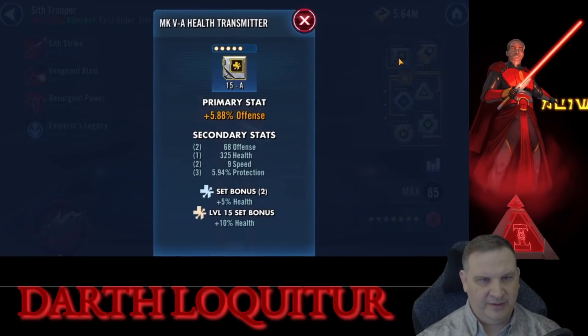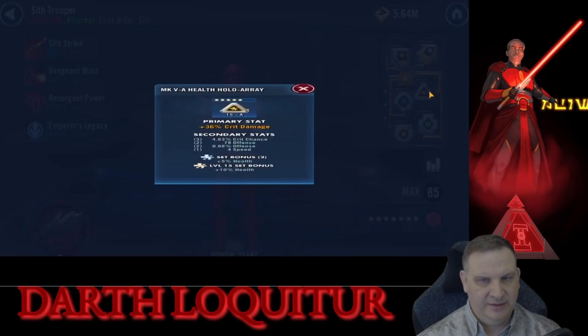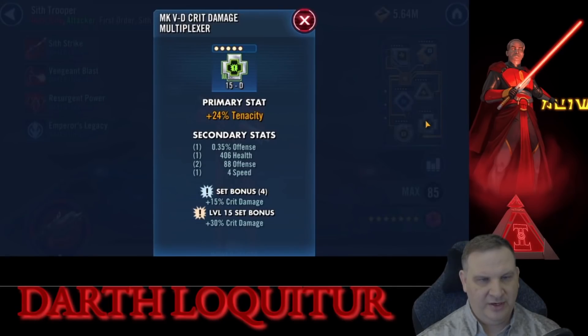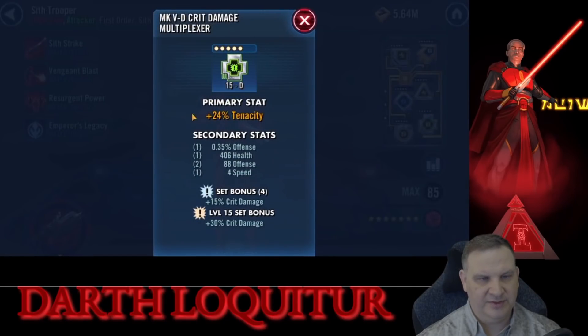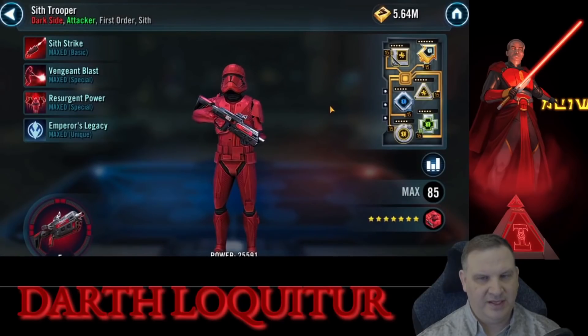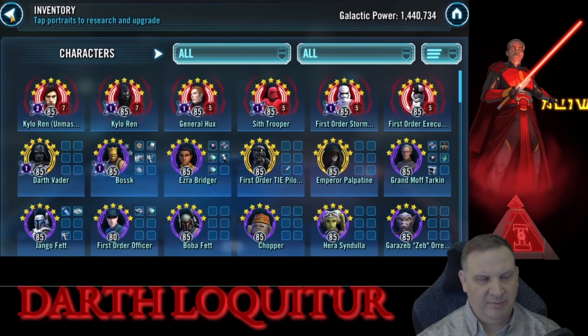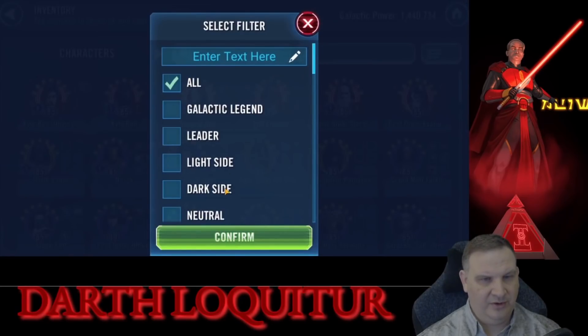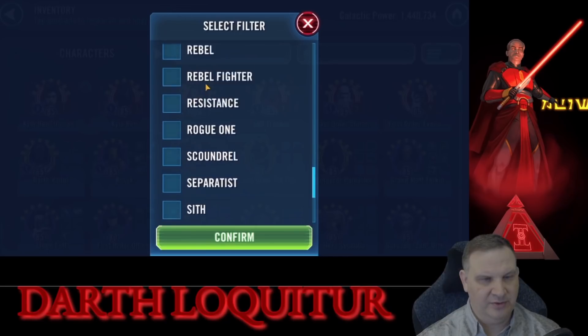On the Sith Trooper, we've got a crit damage set and health, so the mods are okay. We've got crit damage on the triangle — that makes sense. But here we have tenacity on the cross, and I'm not sure that makes sense. I would probably look for an offense main stat on that cross. Maybe you have a health mod with an offense main stat that you could swap out a little bit and still keep your set bonuses.